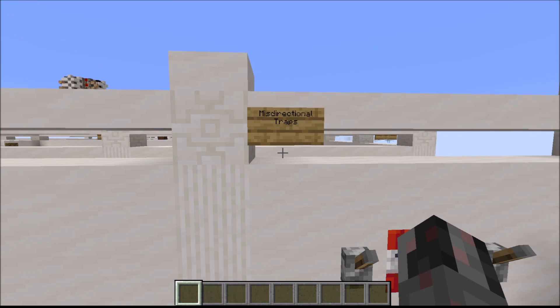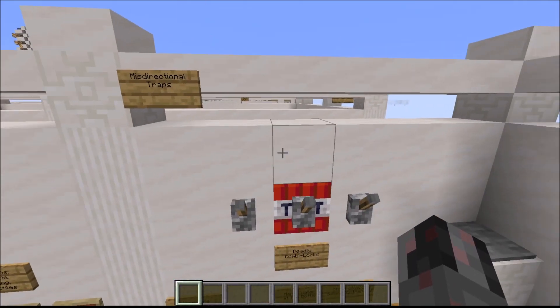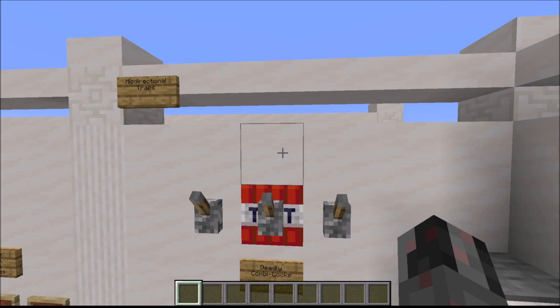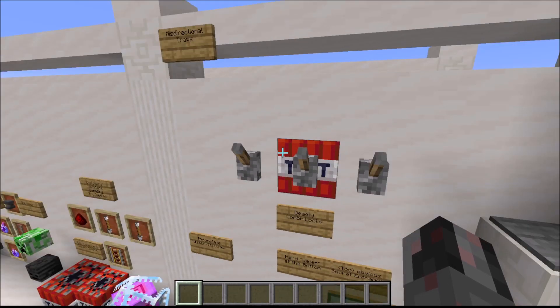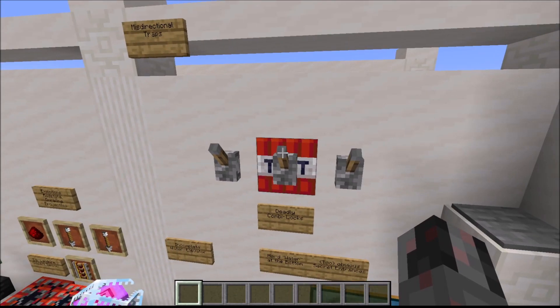Now we come to what I call misdirectional traps — traps that appear to be something safe but are still quite deadly. If you have a combination lock or something that appears to be one, someone will come along and play with the levers or buttons. In this example it's quite obviously a trap, but if you move the TNT behind the wall it becomes less obvious, and if any of those levers is flicked then the entire trap is triggered.